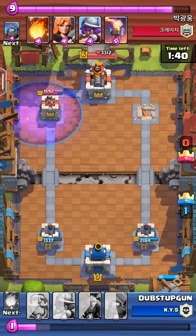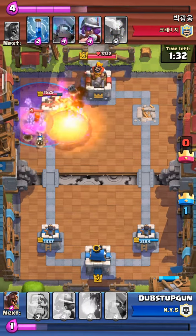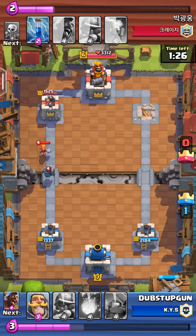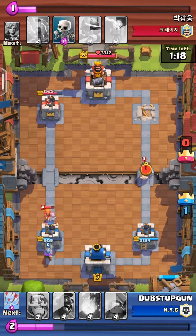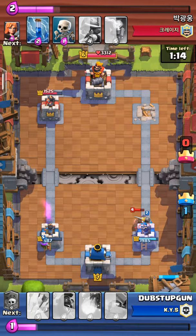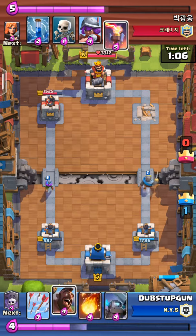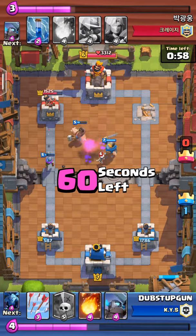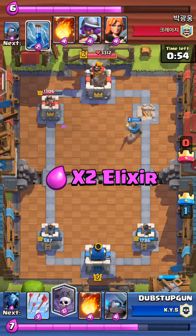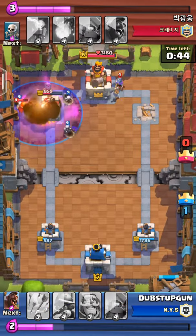Now we have the Graveyard ready and we place it on the tower. Unfortunately, he places another Valkyrie, which really does affect the overall outcome of that. So we're gonna place that Prince there to take out that Hog Rider and place down another Hog Rider. It unfortunately gets countered by the tower, but we still get one hit in. And then this is where we place it — oh no, he gets another Valkyrie, dude.